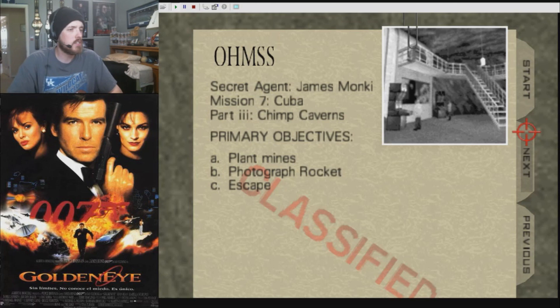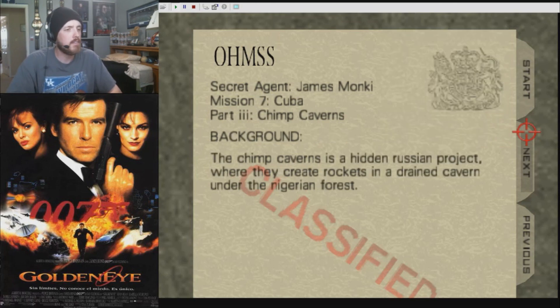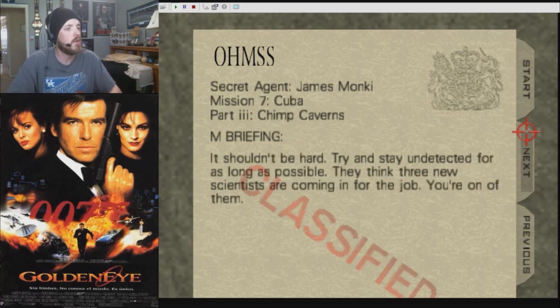Primary Objectives: Plant Mines, Photograph Rocket, and Escape. The Chimp Caverns is a hidden Russian project where they create rockets in a drained cavern under the Nigerian forest. It shouldn't be hard. Try and stay undetected for as long as possible — they think three new scientists are coming in for the job. You're one of them.